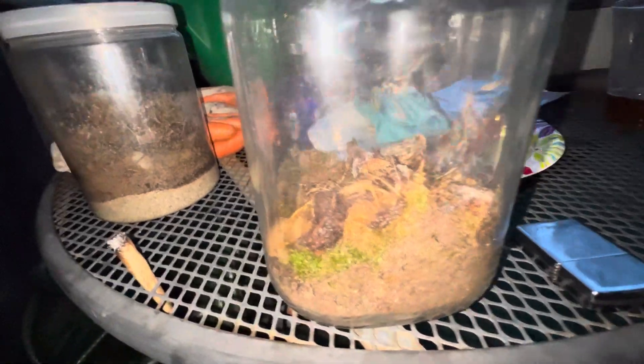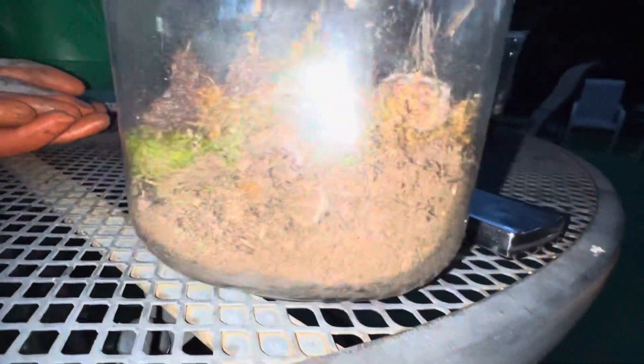Let's go ahead and take a look at the next terrarium. Doesn't look like anything much is in here. You can see all types of holes burrowed in here, and there's decaying matter in here. This might be a terrarium that can use some springtails.